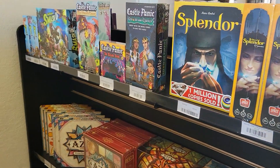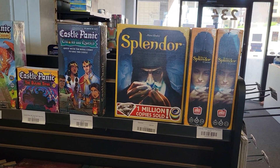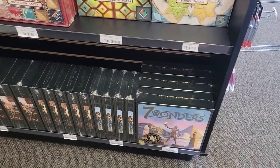This is our expansion section — these are all games that we have expansions for. Azul now has its entire own shelf, and Seven Wonders has its entire own shelf.